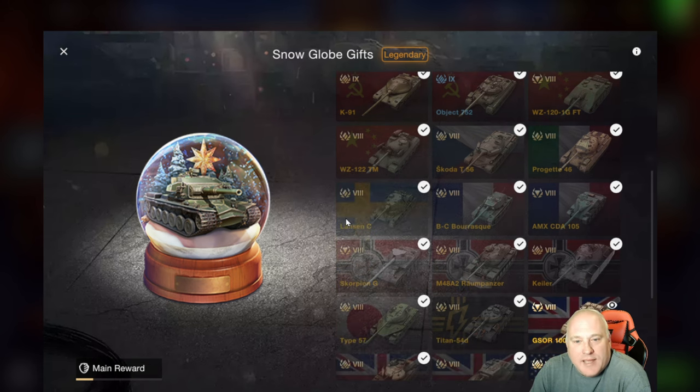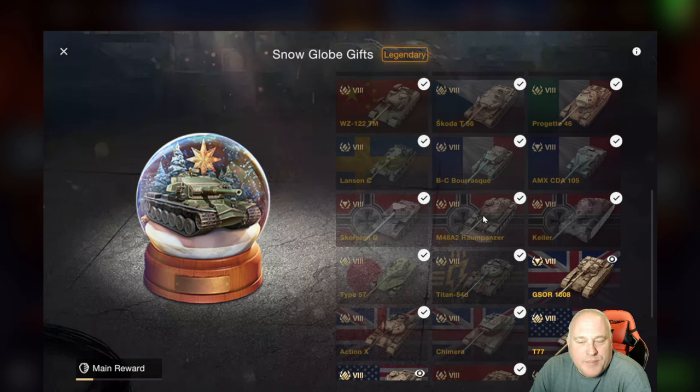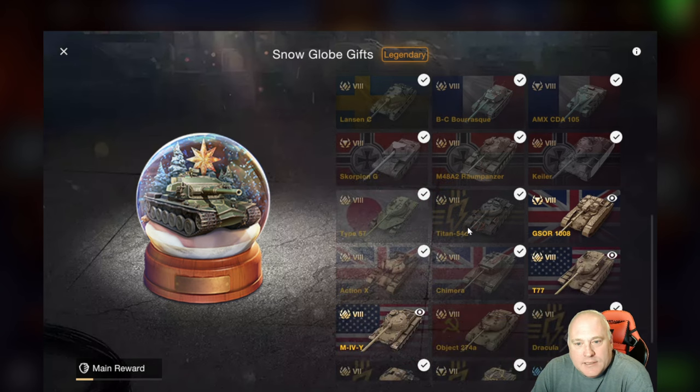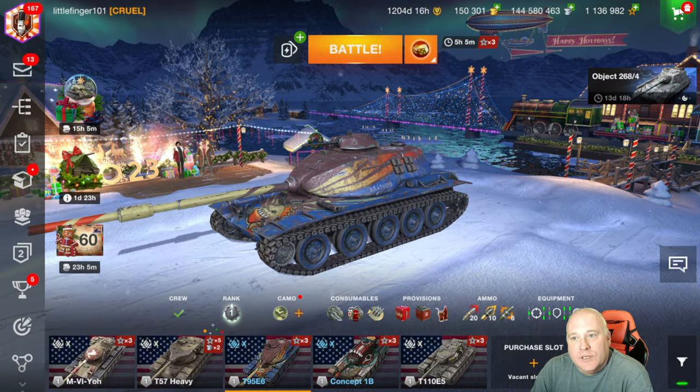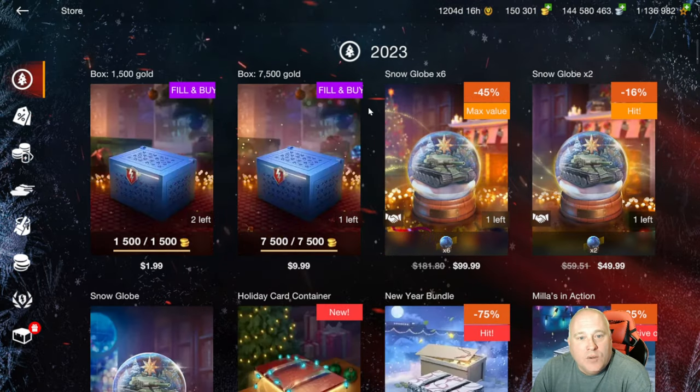WZ I'm not too happy about. Rumpanzer is just okay. Kyler I don't like. Titan T-54D, not a huge fan either. But outside of that, some really nice tier 8s. Just did a review on the 274A - I love that tank. The Dracula, Annihilator, Helzing, Smasher are all tier 7 tanks, all wonderful tanks, almost must-own tanks. And then charms for the STRV - if you open up 10 snow globes, you are guaranteed to get the STRV. That is why I wanted to talk about what's in these snow globes.